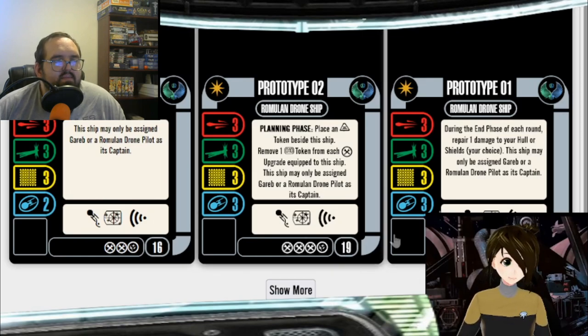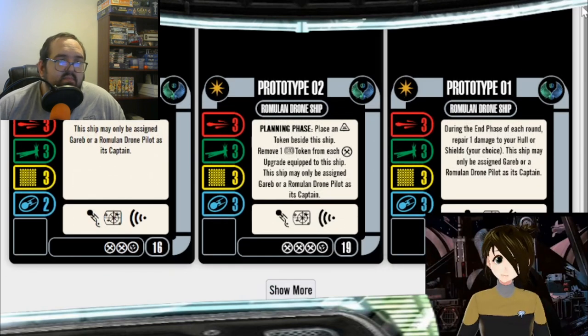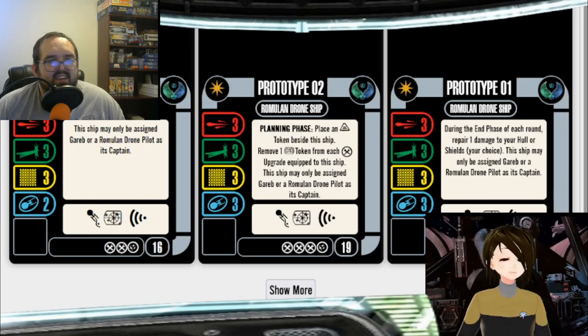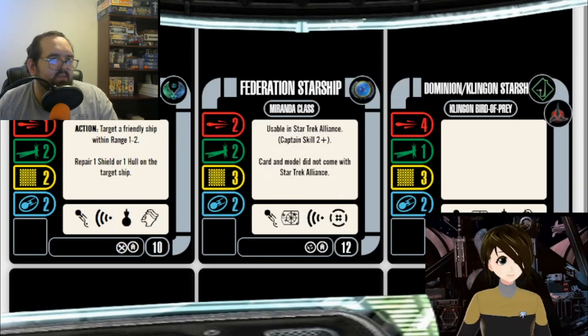That's a big discount and I love the discount. But really what I end up doing is I'll stick Donatra on my six-point science vessel, or if I'm feeling like really protecting things, a Mirok science vessel for 10 points, and leave it cloaked for the whole game, never take a shot. Use the Mirok science vessel as an action to repair a shield on target ships — Donatra's really playing a support role.